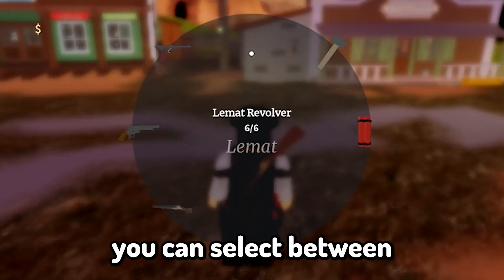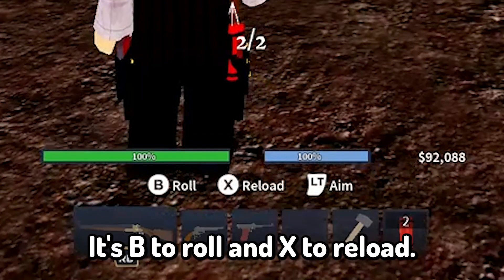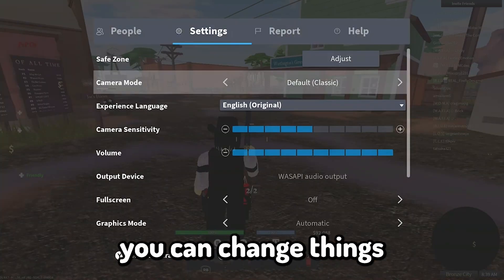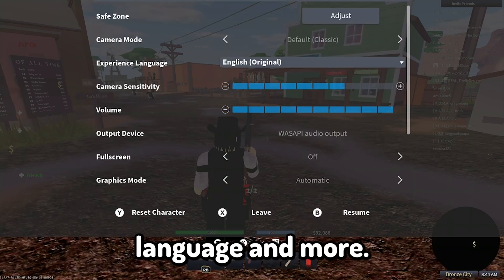By pressing the right bumper you can select between any of your weapons and equipment in your hotbar. It's B to roll and X to reload. To aim and shoot weapons it's the left and right triggers. In the settings menu you can change things such as camera sensitivity, game volume, graphics level, language, and more.